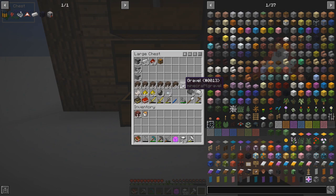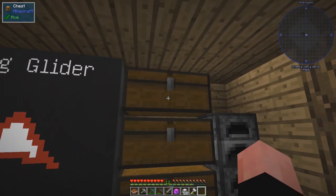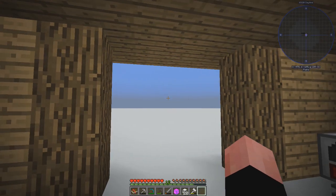So I ran some soul sand, gravel, and magma blocks, glowstone dust, some nether quartz, and flint. I got this graves dust from killing one of the zombie pigs, but it won't go in that machine so it doesn't give me anything. Then I ran the two different mushrooms through and they gave me some different stuff as well.